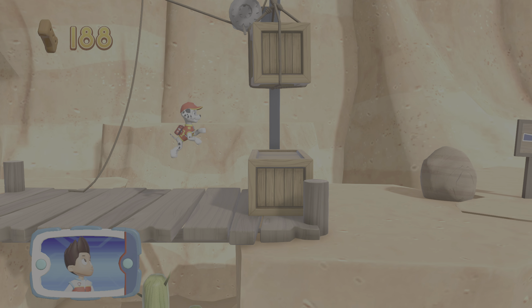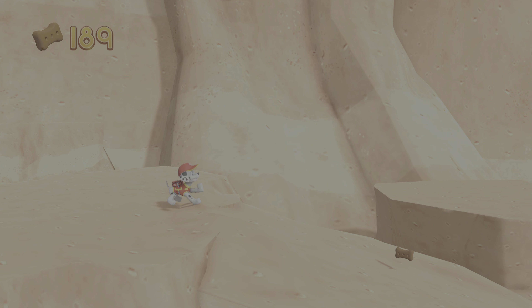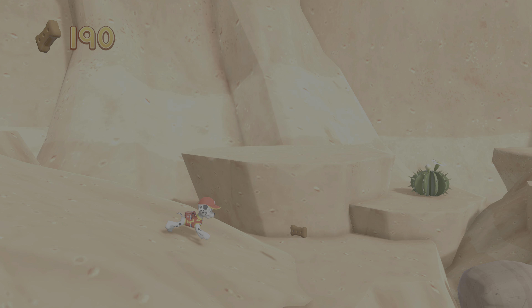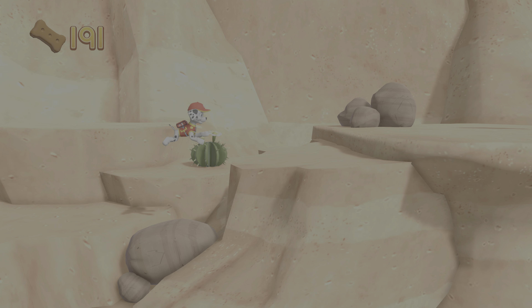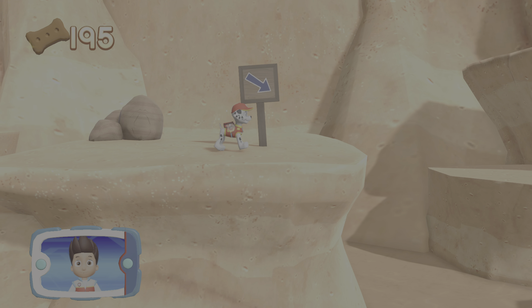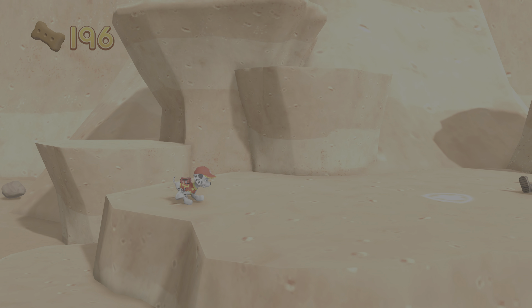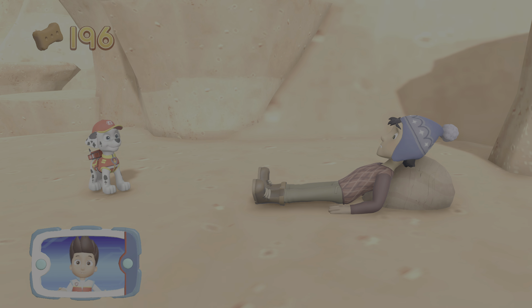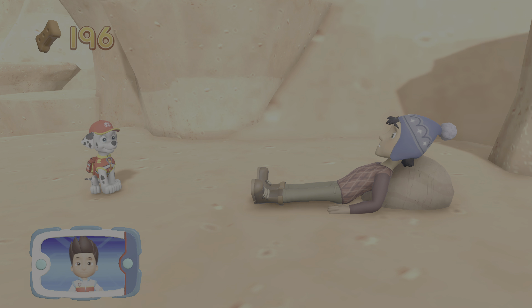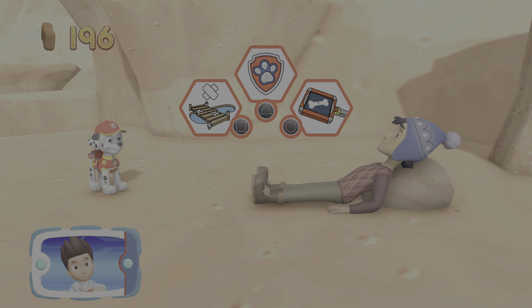Go quickly — you have to get through the path before it closes. Great job, we're almost there. Look, there's Jake! Now let's help Marshall use his medical pup pack to patch him up. Which pup ability should you use?